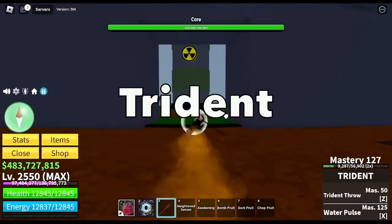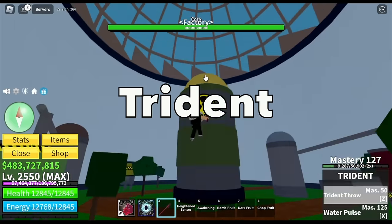Next up, the Trident. You can get this at the Underwater City by defeating the Fishman Lord. Z skill is Trident Crow and X skill is Water Pulse. We're gonna fast forward this one and move on. Are we done with all the swords in the First Sea? We still have the Saber, the Pole, and Soul Cane. For our fruit, we got the Smoke Fruit — not the best, but you can use it to raid.